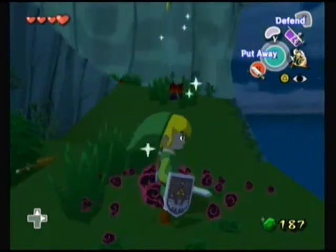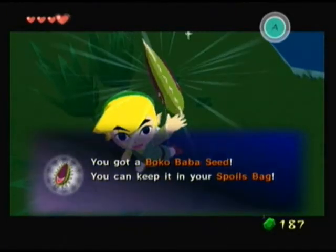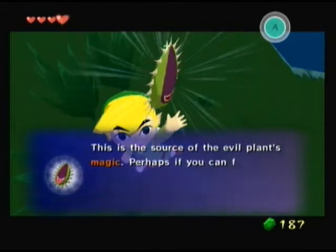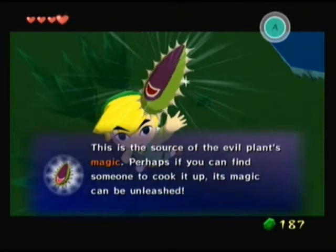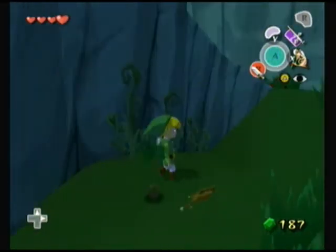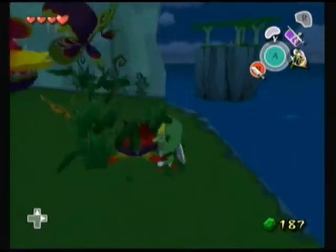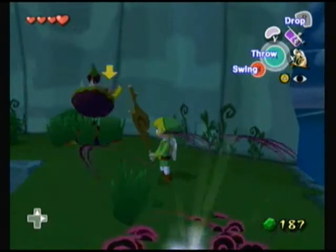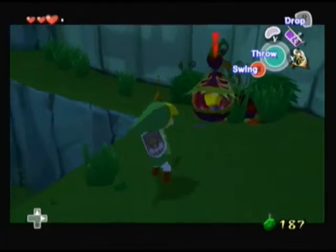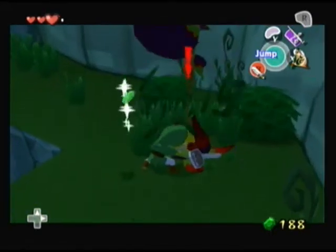We're going to get a new category thing for our spoils bag — the Boko Baba Seed. All of this stuff will come into play later, I'm sure. I hate those stupid bushes — why can't we walk through them? And of course, the Boko Sticks — oh crap. Spit me out, please. Thank you. And for that, you die.